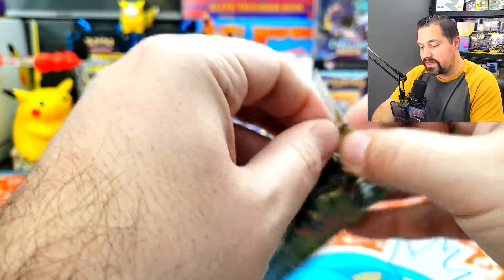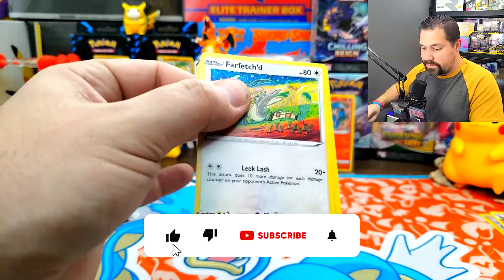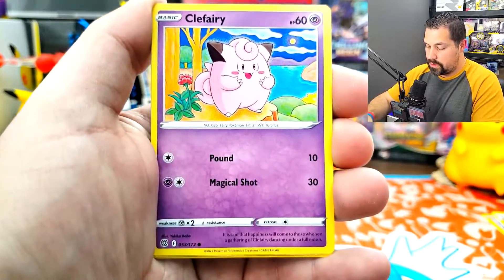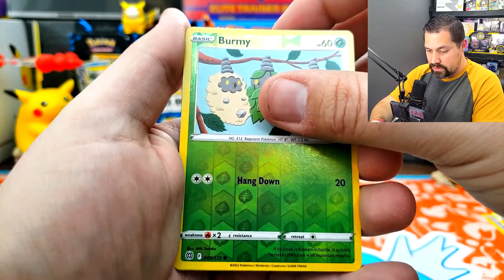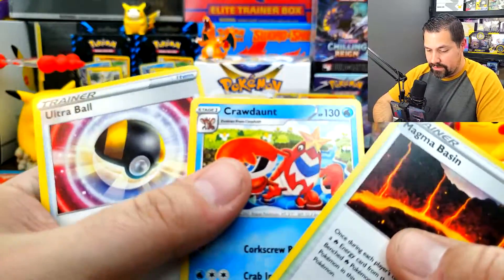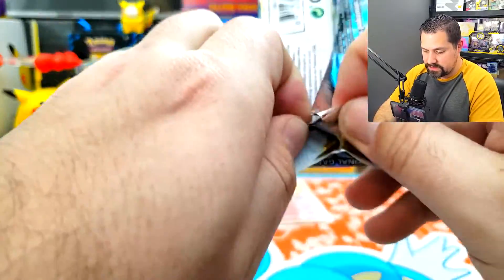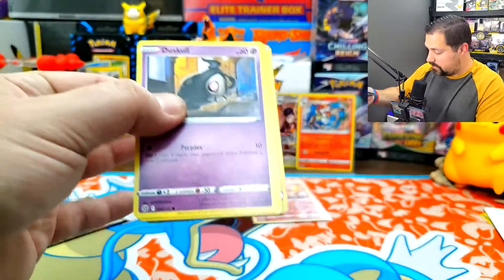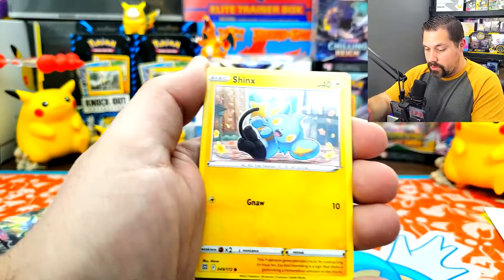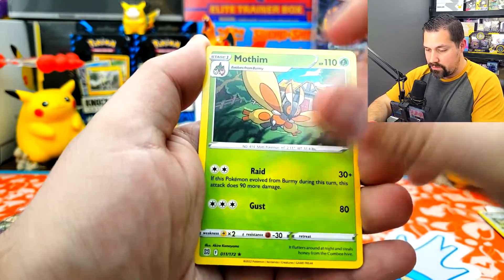Three more packs — let's find out. I can't get into this today, what is going on, Team V? Thank you for tuning in, thank you for being part of Team V. Here's a code card. Farfetch'd, Exeggcute, Buneary, a fairy energy, Electabuzz, Burmy — whatever, Mothim. And a V-Star card. Duskull, Grimer, Shinx, Bidoof, Electabuzz, Collapsed Stadium for the reverse holo, and Mothim again on the rare — non-holo.